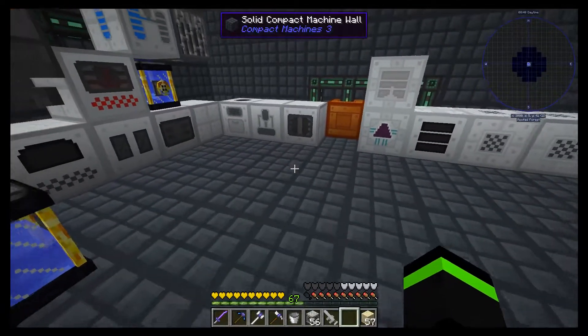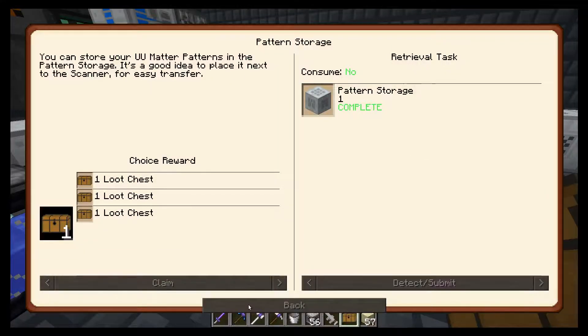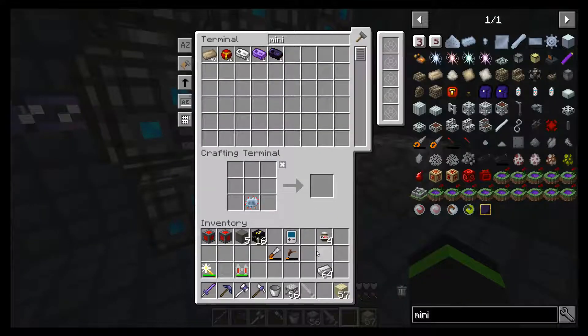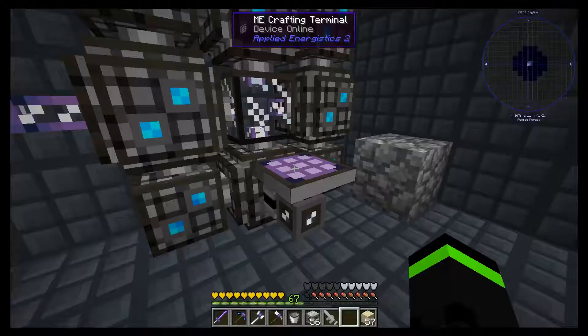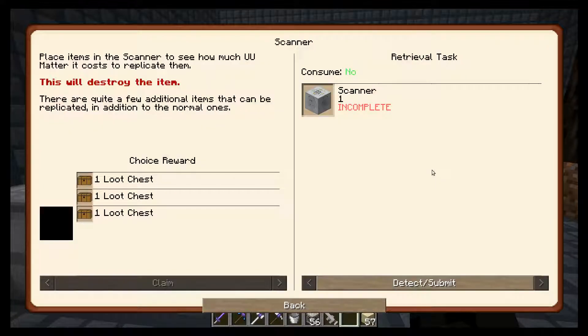I have no idea how that works. Well, I mean, I used to know, but at this point I no longer remember. Look, we have more angel blocks — how many angel blocks do we have at this point? 32. Go us. So now we make a scanner.